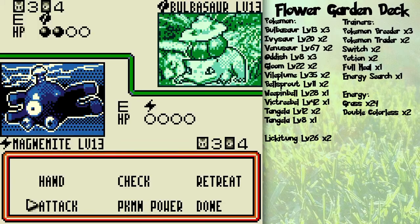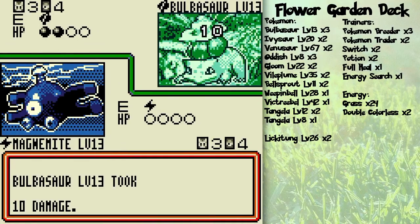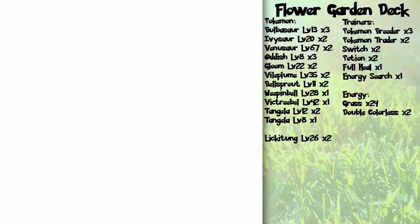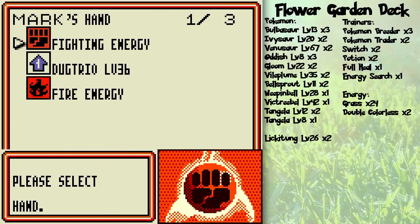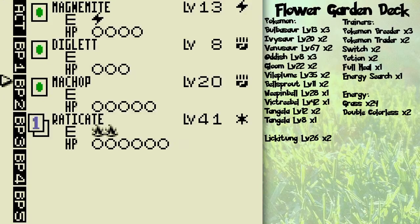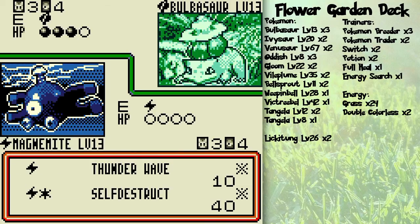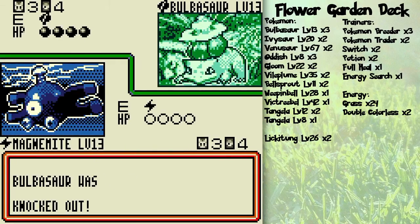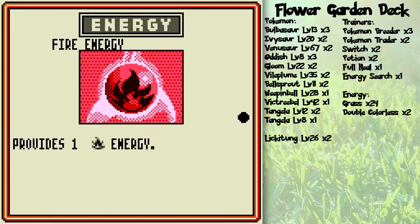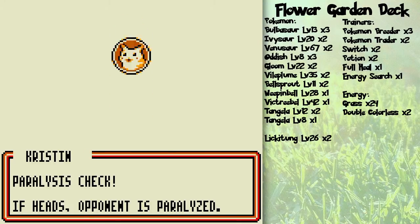I'm going to evolve Rattata into Raticate, and hopefully this will paralyze it — because it'll knock out Bulbasaur next turn then, since it won't be able to attack and recover with Leech Seed. Leech Seed does 20 damage and recovers 10 damage. Fire energy to Raticate — Raticate is a colorless Pokemon, so it can use any type of energy. I'm just going to attack with my Magnemite and end off the turn. Attacking is always the last thing you can do each turn. Do everything you want to do before you attack.